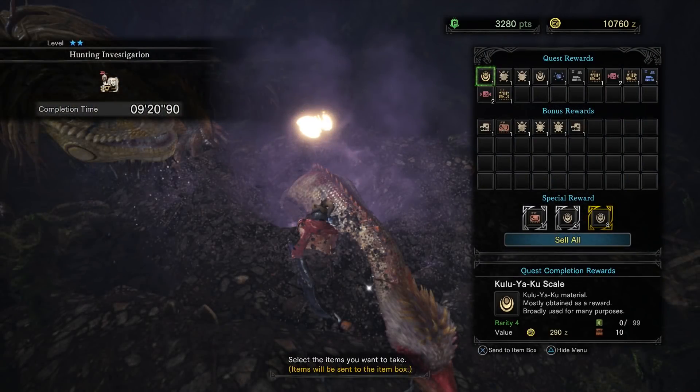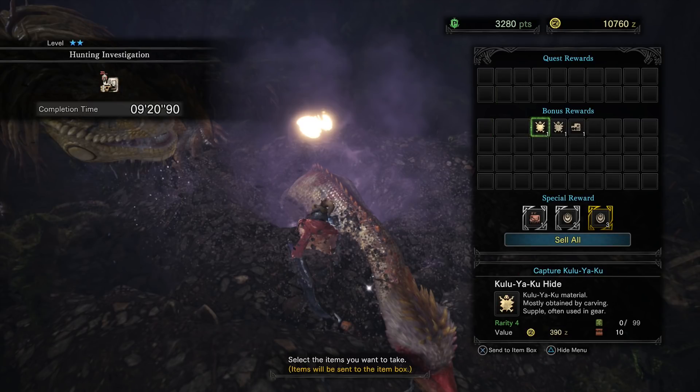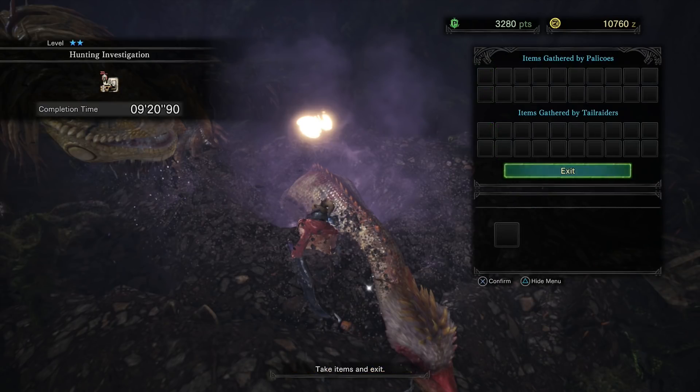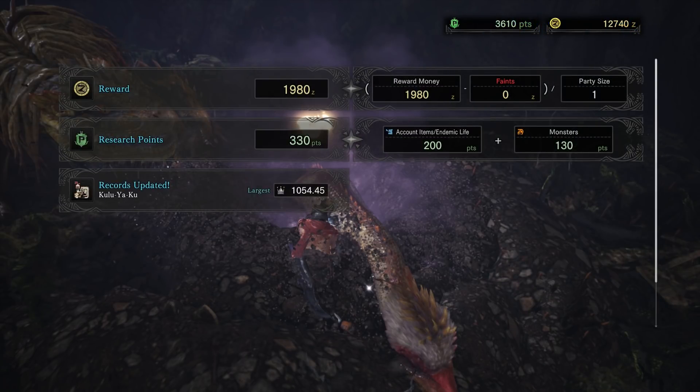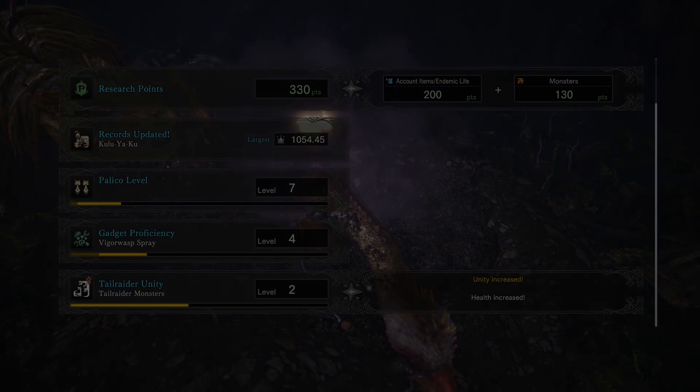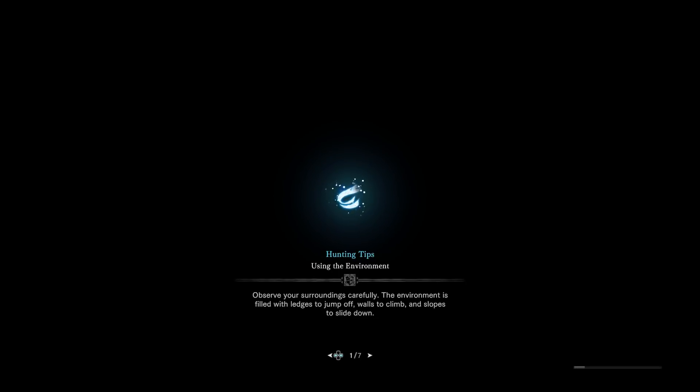Quest rewards: scale, hide, scale, armor sphere, and a plume — that looks rare. The Palico got some iron ore. Oh, Tail Rider — health increased! I can recruit healthier Jagras. Somehow having them on my team increases their vitality.